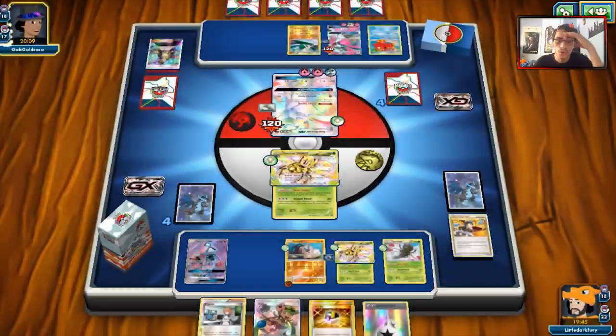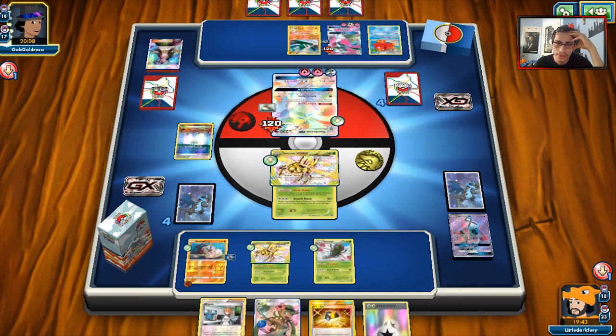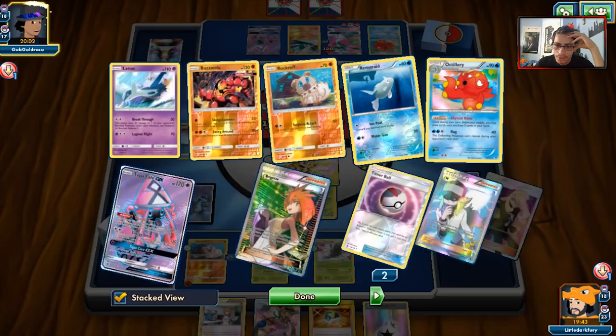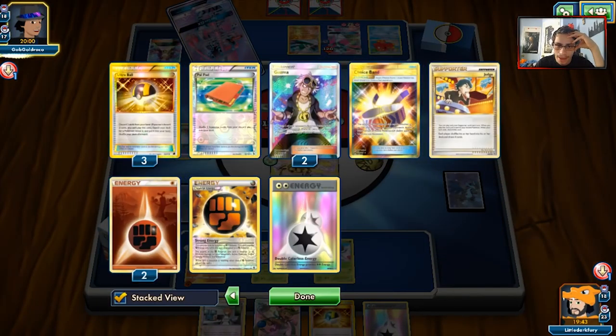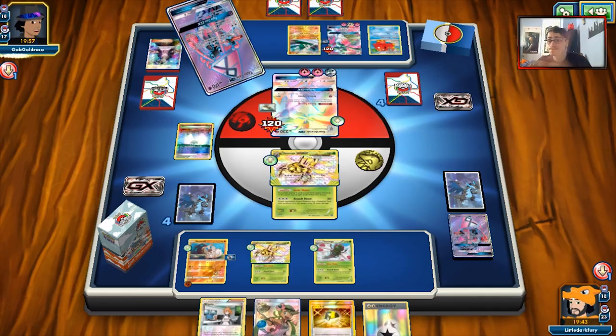Gallade — that's actually annoying, and he doesn't have a tool on it. Parallel City? That's fine — we can get rid of Tapu Lele since it's useless. Actually, Lele is good in this matchup because of all the energy he plays, especially that Super Boost Energy. But we still have a lot of things we can get back — we still have our Stretcher.